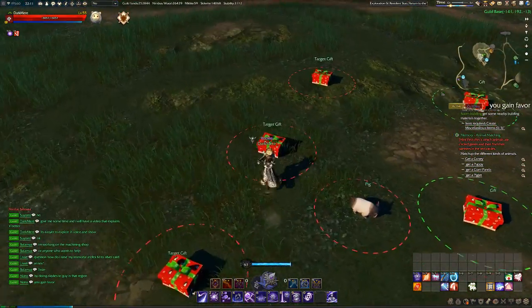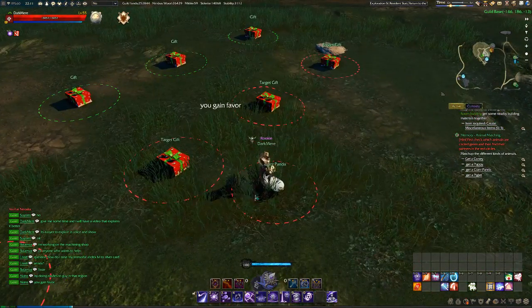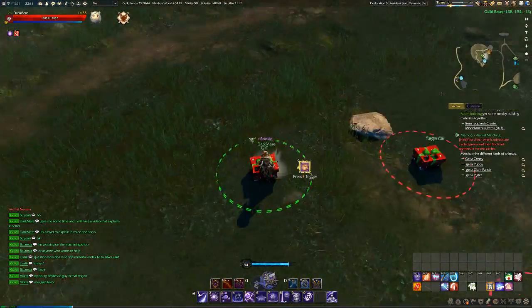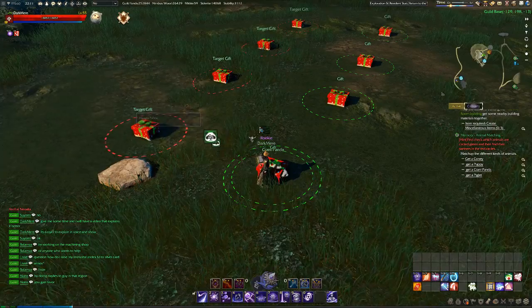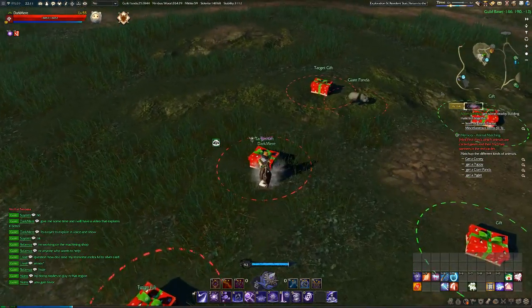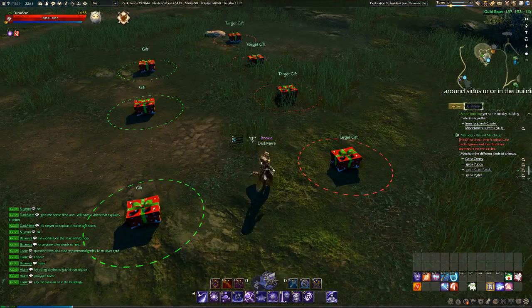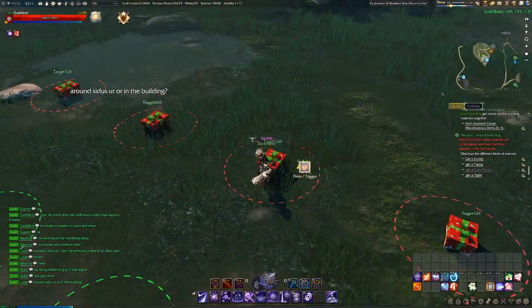There's a pig, and there's a giant panda. So this is the giant panda and the green version is here. We open this one up, get the buff, and with the buff on you can pick up the panda. When you do that it expires and disappears, and that's when you have one of them.